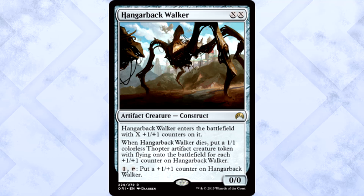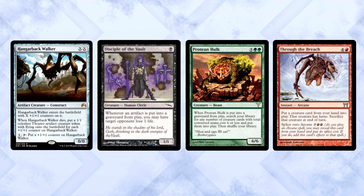Hangerback Walker is double X for a 0/0 construct. It enters the battlefield with X +1/+1 counters on it. When it dies, put a 1/1 Thopter artifact token with flying onto the battlefield for each +1/+1 counter on the Walker. You can also pay one and tap it to put a +1/+1 counter on it. It is now the only 0 converted mana cost artifact creature in modern with a toughness of 0. There's already talk about Through the Breach on your Protean Hulk, play the Disciples and the Walkers, swing with Hulk, win the game.